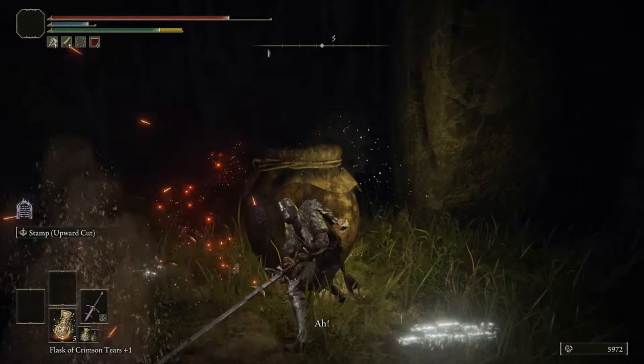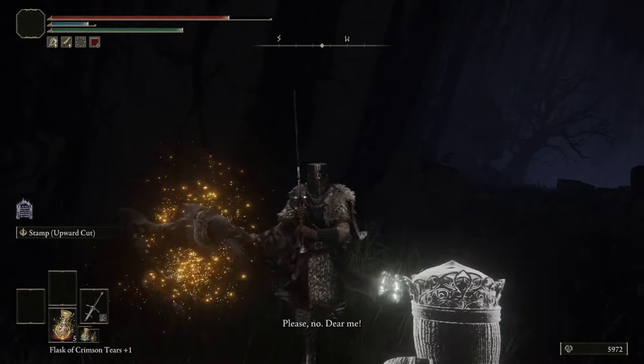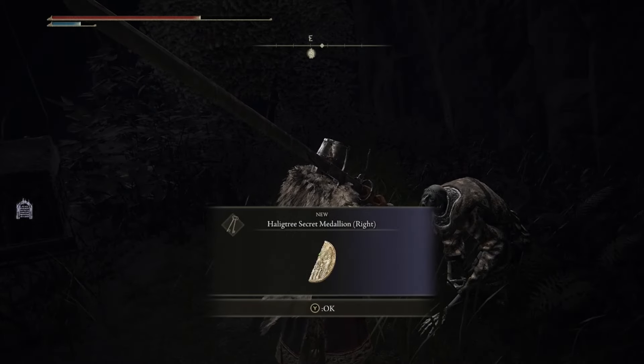After the Omenkiller is dead, go back across the bridge and hit the pot in order to talk to Albus, getting the right half of the Haligtree Secret Medallion.